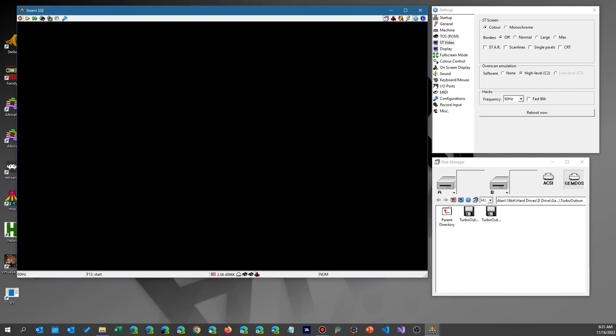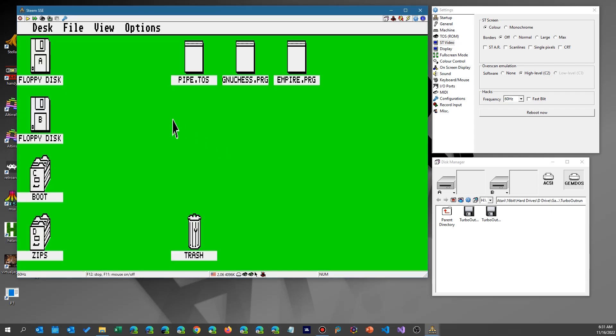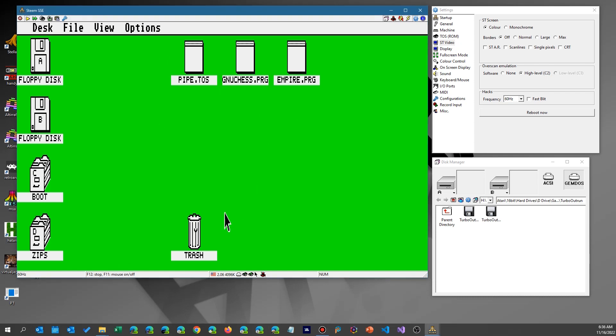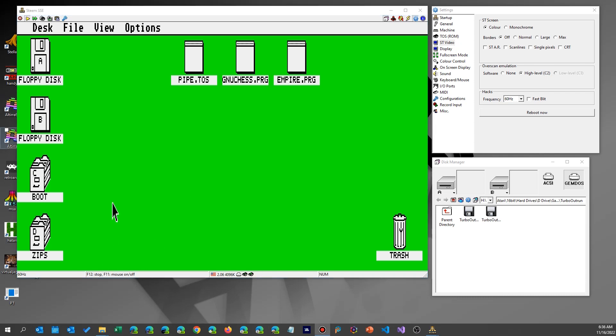Let's try it. Once it boots, you'll see the medium resolution come up, and it will have the games I saved to the desktop. Speaking of saving to the desktop — I'll just move the trash can over here to show this desktop has been modified. Now I want to save this configuration, so I go to Options, Save Desktop, and click OK.